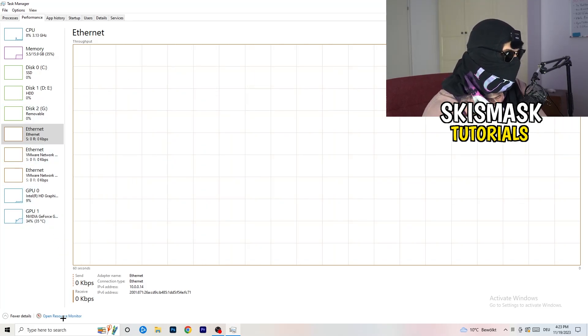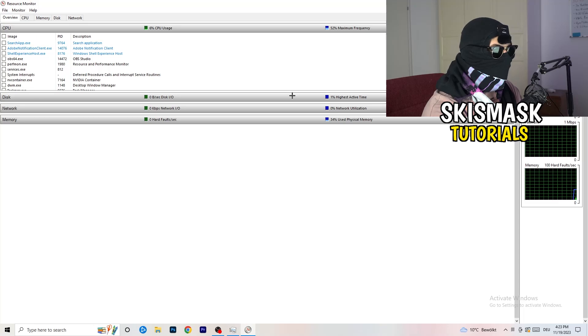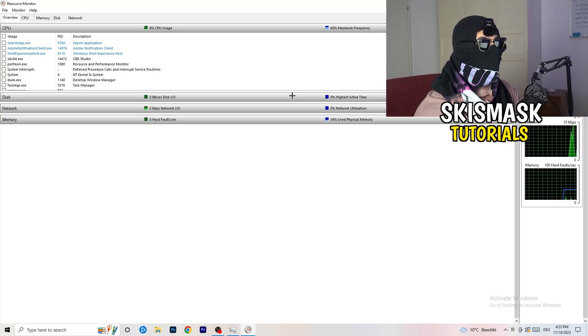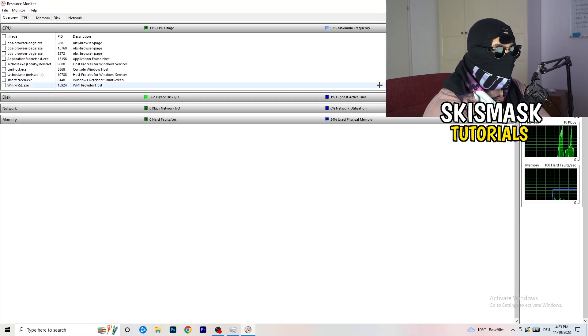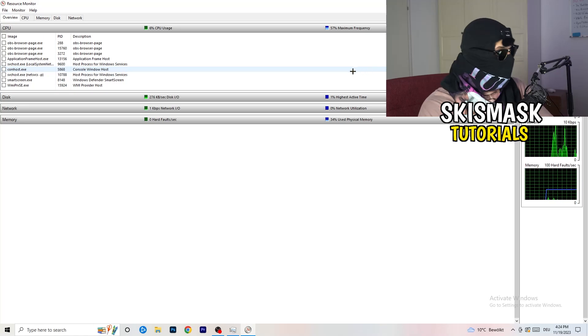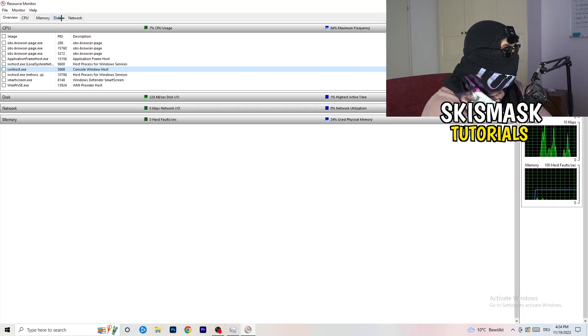From the Performance tab, click on 'Open Resource Monitor' in the bottom left corner. It may seem a little tricky but it isn't. Wait about 10 to 30 seconds and it will load in every single application and background process currently using your network. Once loaded, go through the list and end every task that is using your Wi-Fi or ethernet too much, or anything not related to Windows or your game — right-click and select 'End Process'.